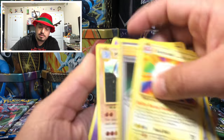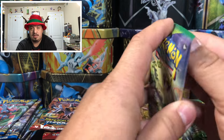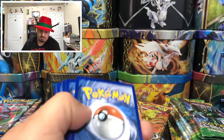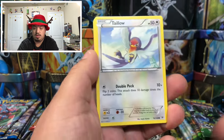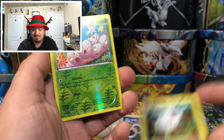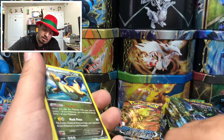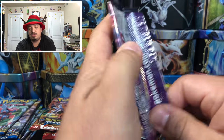Onto our third set — Roaring Skies again. We have Hawlucha, Exeggcute, Taillow, Wally, Silcoon — and a Dragonite as the rare non-holographic card. One card just flew away! I thought it was Hawlucha but no. Onto Ancient Origins.